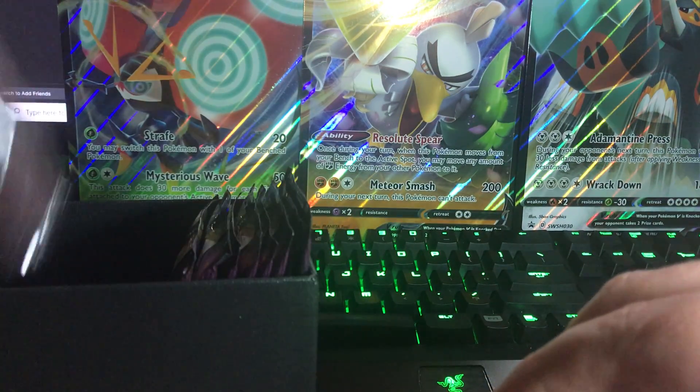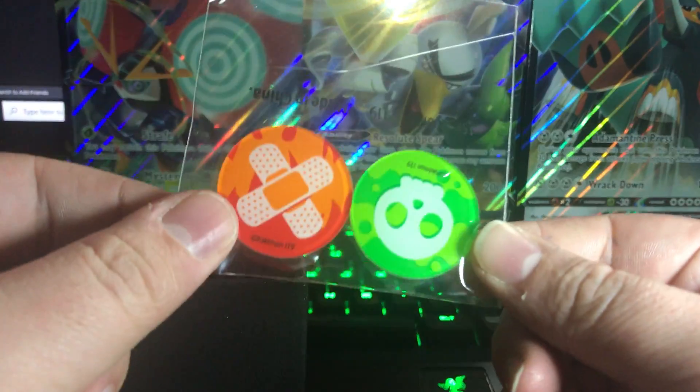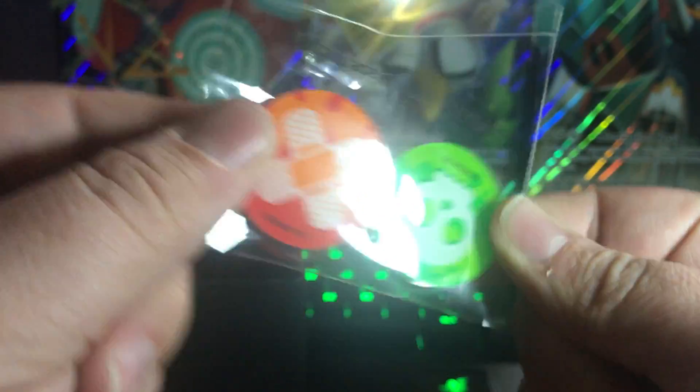Looks like a big old stack of energies to be used to make decks, which is really cool. I've never really played the trading card game much, but it's good to have some energies in case you start. Then we've got some Pikachu VMAX sleeves — gigantic VMAX — got some dice for your damage, which is pretty cool, and some little indicators, which are actually really good quality.